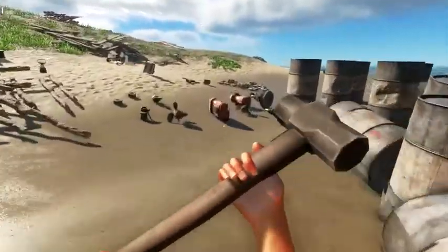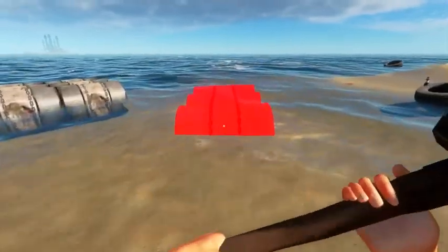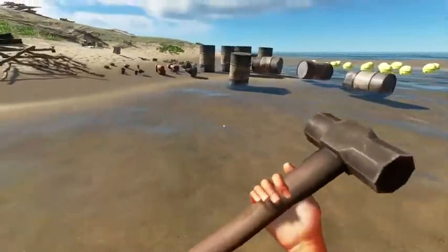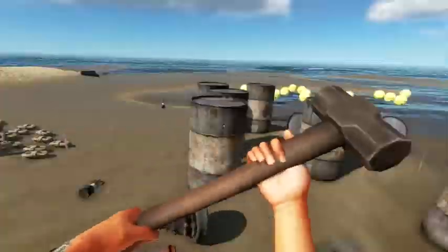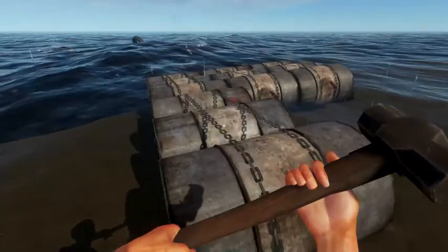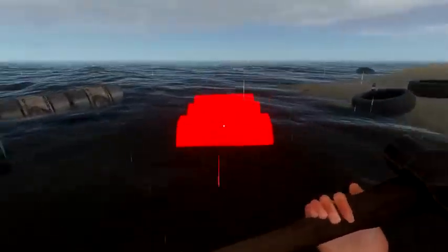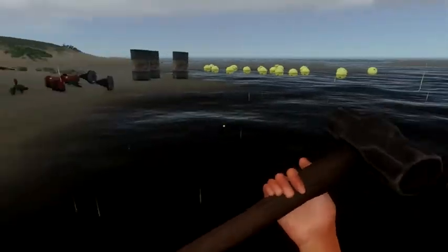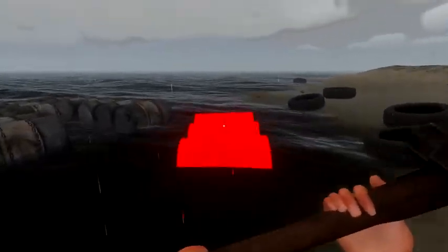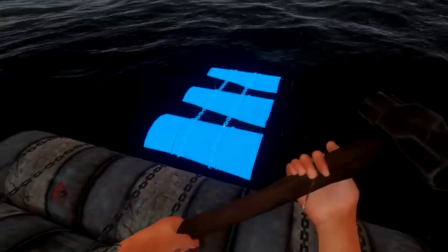We'll grab some more — craft, build — and bring it over here and snap it onto here. That's 3 across, or 1 forward and 2 back. We'll craft again — barrel base — snap it, barrel base, snap it. You've got 3 barrels left so we'll craft another barrel base. You can jump on top and we'll put it at the front in the middle. Make sure it snaps to blue.